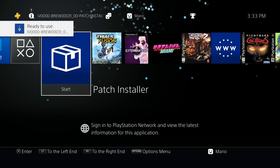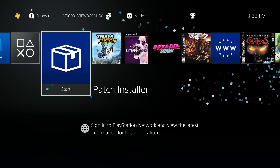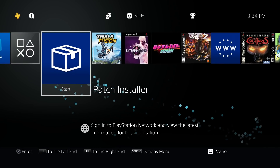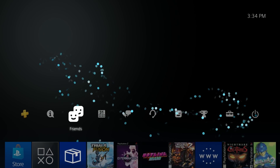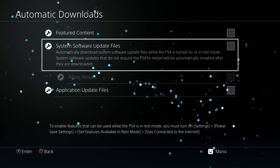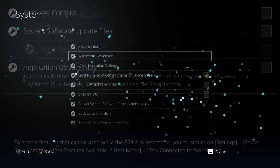One important thing before we get this working: you do need access to PlayStation and Sony servers. Orbis Patches does not host the patches itself — it allows us to download them from the official servers. So if you have a DNS setting such as AlAzif's DNS, which blocks those connections, you will have to remove it for the time being. Also go to Settings > System > Automatic Downloads and make sure both System Software Update Files and Application Update Files are disabled, so your PS4 firmware and apps won't auto-update.